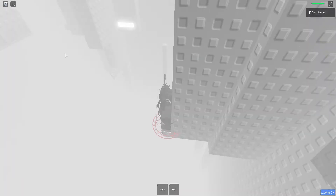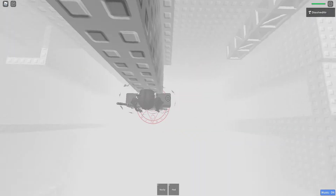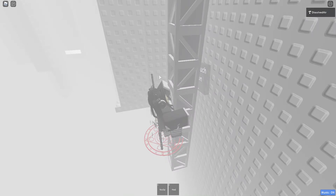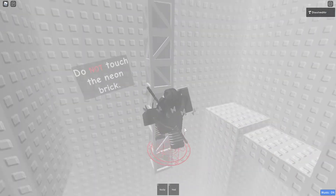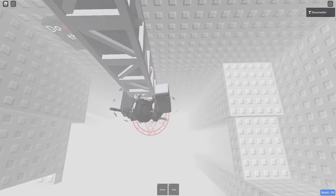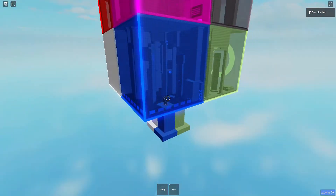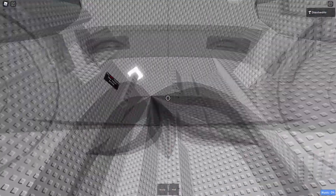I thought of the idea earlier to make this white space. Once you go to the higher levels of this it actually turns on the fog — that's just a Roblox issue. Do not touch the neon brick; you're supposed to go around this truss and jump off like that. If you touch it, you teleport back to the second section, so please don't touch the neon brick.